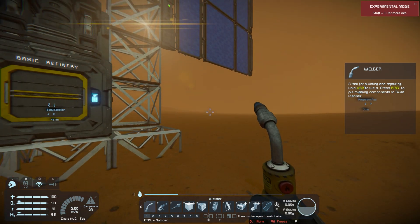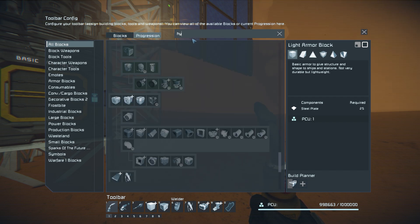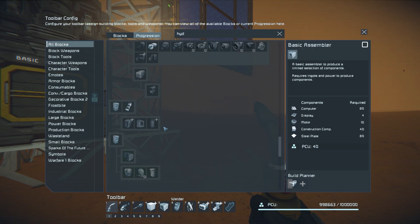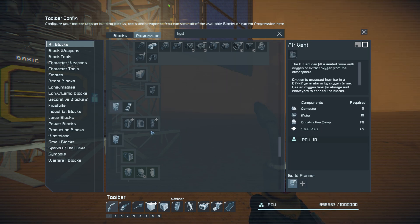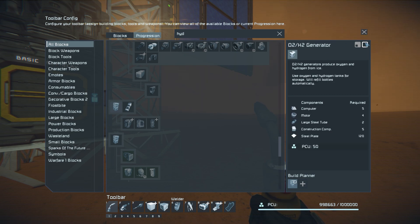We're going to go to the G menu and look up the hydrogen engine, which I don't think I have unlocked yet. The hydrogen engine runs on hydrogen, which means you have to fuel it with ice. You've got to have an O2 generator as a prereq. I've got that still in my build planner from last time. So I'm going to drag that O2 generator so it creates H2, which will then fuel this hydrogen engine and give us power.